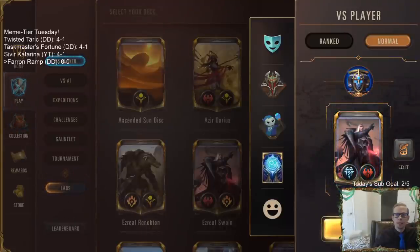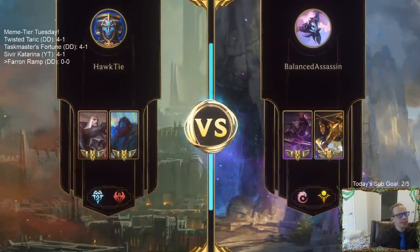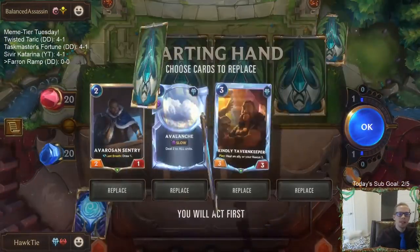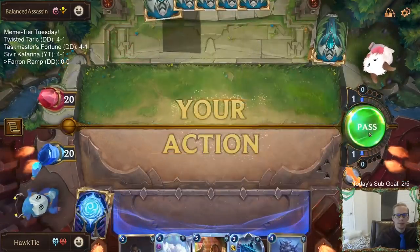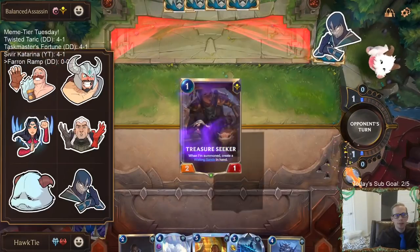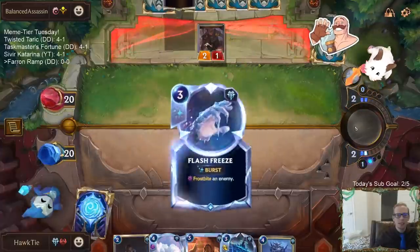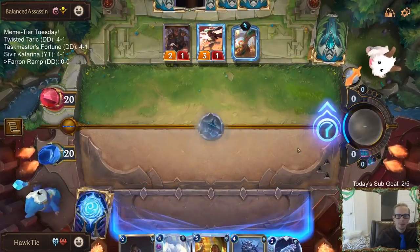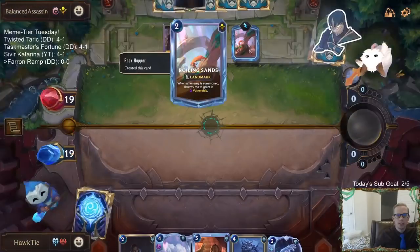Let's go ahead and try it out — Captain Faron ramp, five games. Not looking forward to this first matchup, not gonna lie, but this is basically the best opening hand we could ask for. We'll start with a two-for-one — they still get a Treasure Seeker and a Roiling Sands.